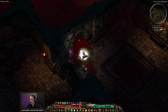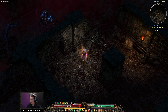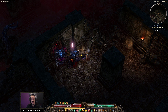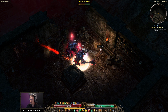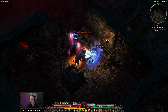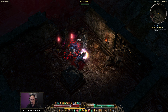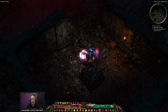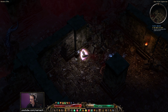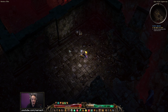We have Drain Essence, which when fully upgraded is a channel that does vitality damage — a little bit of vitality damage, but it does massive ether damage. And it leeches 40% of the attack damage as health. Maybe I shouldn't be glancing at my cheat sheet while fighting bigger foes — that sounds like a recipe for disaster. So the Necromancer has a pretty good way of keeping itself alive.